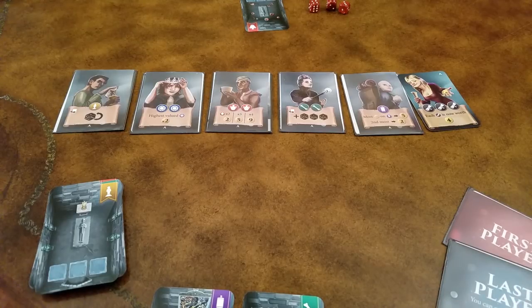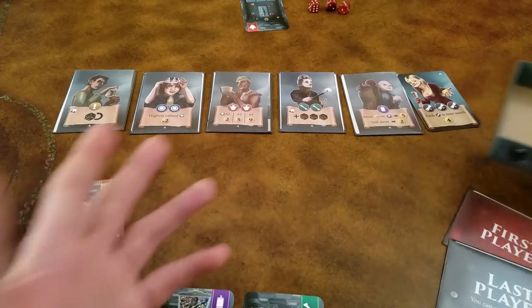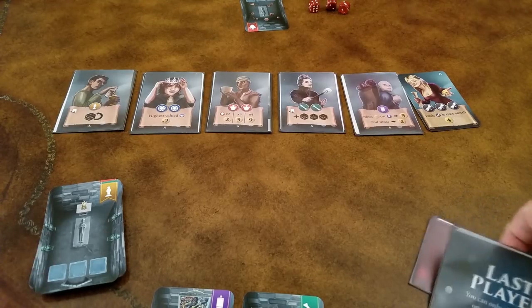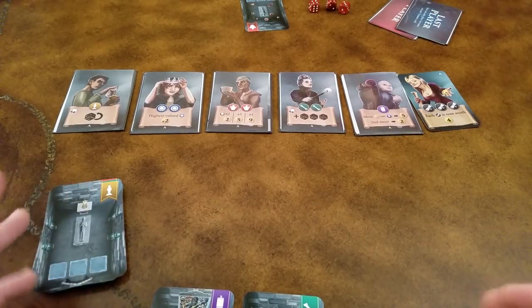A way you can get your dice back is if you don't collect any treasure cards on a turn, you actually get all of your dice from the box back and you can use them on future turns. Now the last step is you're going to just pass the first and last player cards to the left, and you're going to continue doing this until the treasure deck has run out of cards.